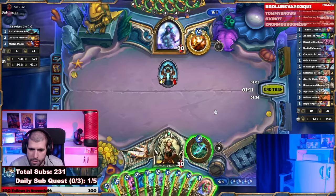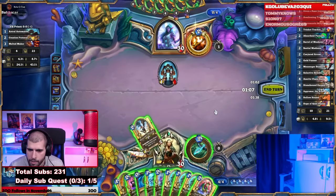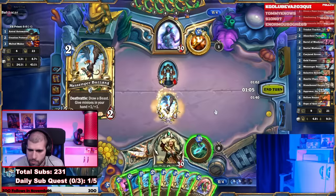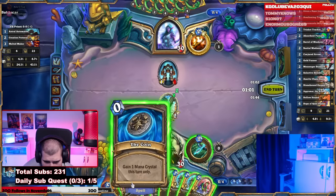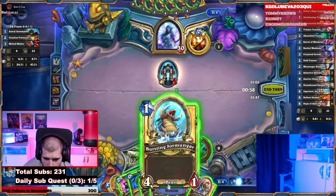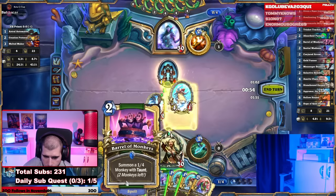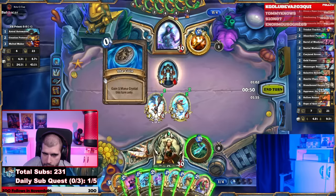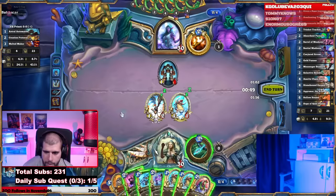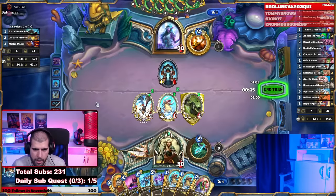Let's put down the Buzzards, and what else should we do in order not to overdraw? Pull down one Bursting Jermonger, and coin out a Barrel of Monkeys perhaps. This way we're one card short of overdrawing two cards actually without the coin.